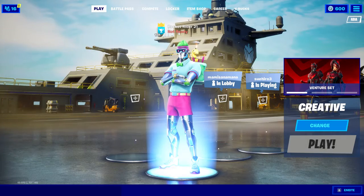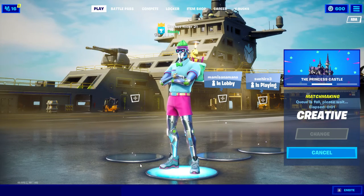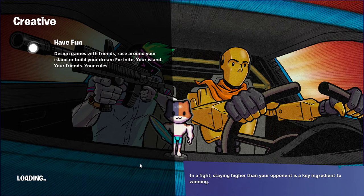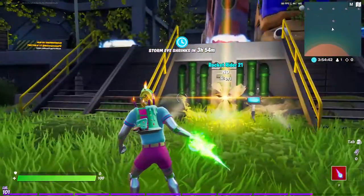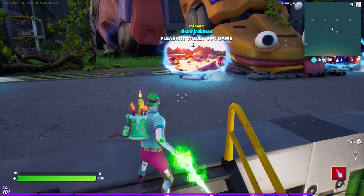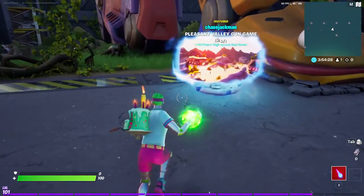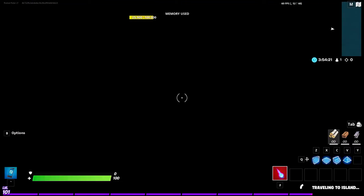I'm going to be showcasing this in Creative. Here we are — this is what the back bling looks like in game. The fire is unaffected but the cake is doing a little jiggly wiggly like a jelly cake. It also looks like the handle is about to fall out.